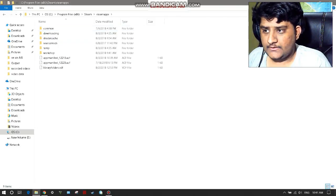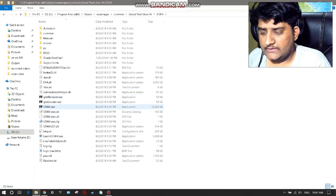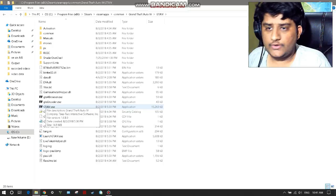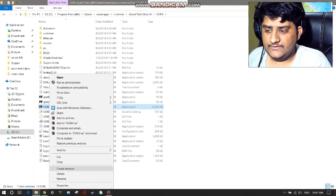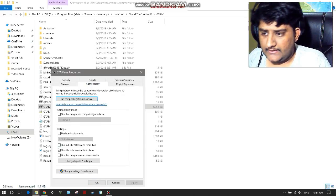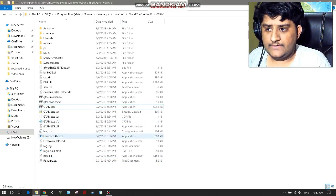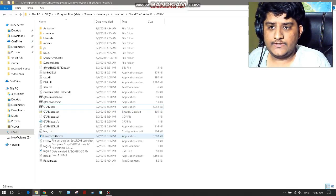Go to Steamapps. You have to click on the GTA4.exe file — right-click on GTA4.exe, apply and OK. Then you have to run and launch GTA4.exe.